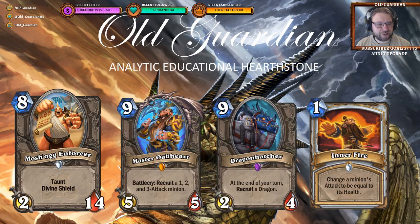We also got a big taunt — and when I say big taunt, I mean a big taunt: 8-mana 2/14 with Taunt and Divine Shield, Mosh'Og Enforcer. In addition to being the favorite food of Cabal Shadow Priests everywhere, this can also be a decent pull from Master Oakheart. But the problem is that usually when you play Master Oakheart, the 2-attack minion you want to pull is Dragon Hatcher. Could Mosh'Og Enforcer replace Dragon Hatcher? Maybe in some kind of non-Dragon build, or perhaps in some kind of combo priest — jam some Inner Fire on that 14-health and go to town. It's unlikely to see play, but because of that incredible health total, there's always a chance there's some use for this one.